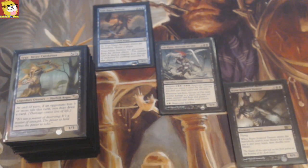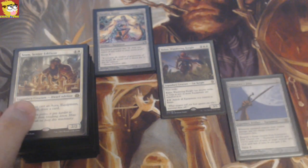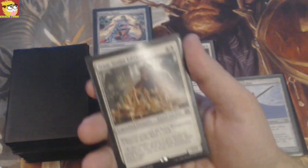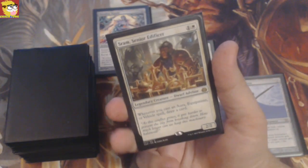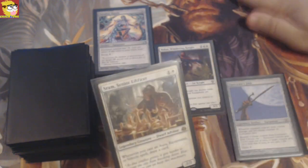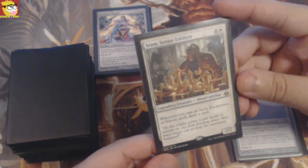I would say let's go to the next one. The next commander we're going to look at is gonna be Sram. I gotta say this is one of my latest new commanders that I built and I really like this one. Two mana — so that's already amazing.